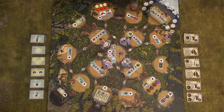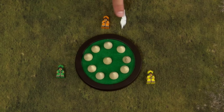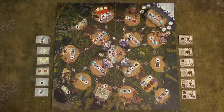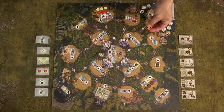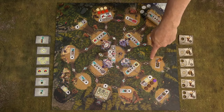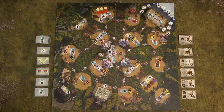In the first phase, players will place nomads on the game board. The game starts with the starting player and then continues in a clockwise direction. On each player's turn, a player can place maximum 1 nomad on the game board. Players don't take actions yet — they only place the nomads. When all players have placed all their nomads, phase 2 begins.